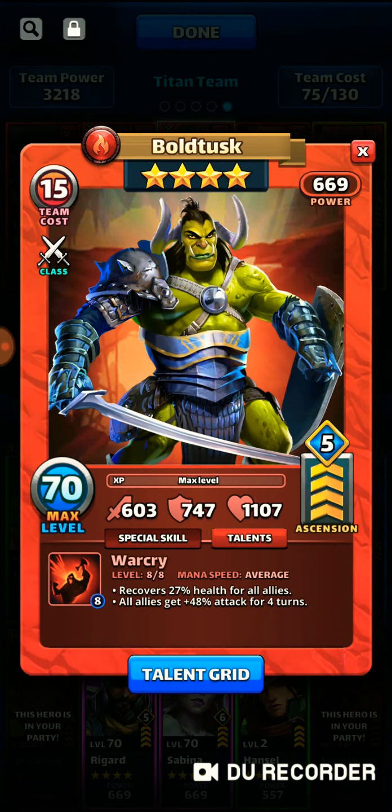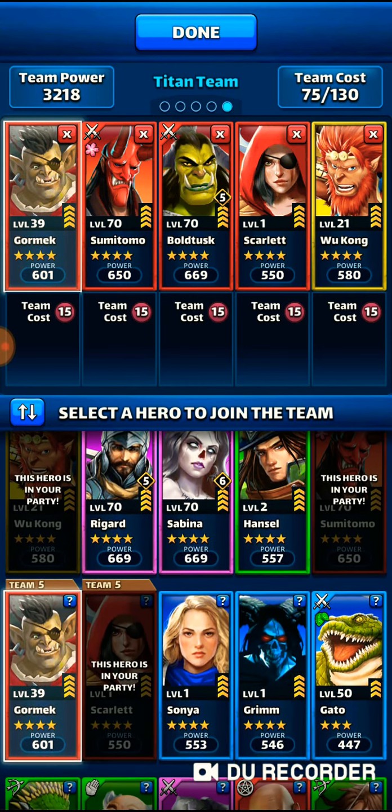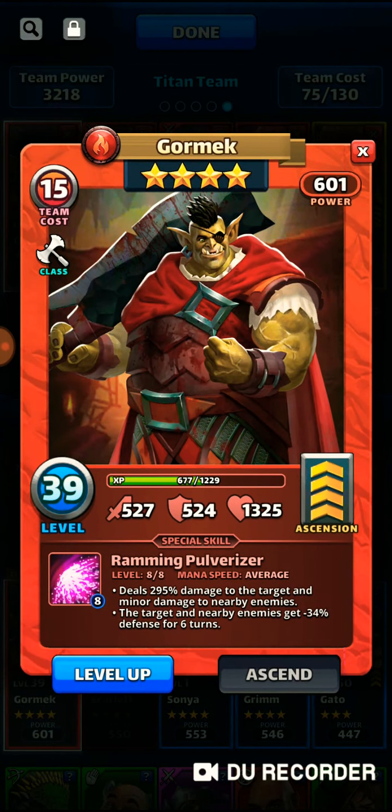The next hero I wanted to bring is Boldtusk, because he's a healer and I'm definitely going to need a healer for this titan. He also boosts my attack, which I'm probably going to need to get the most out of my hits. The next hero is Gormek — he's a defense down hero.